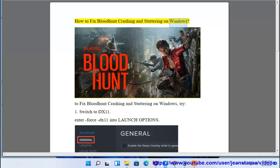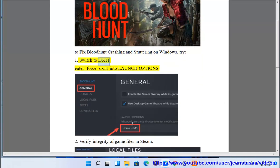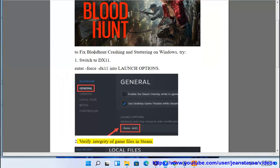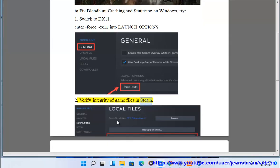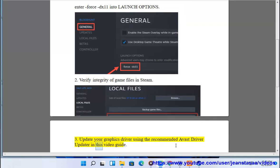How to fix Bloodhunt crashing and stuttering on Windows: 1. Switch to DX11 — enter 'Force DX11' into launch options. 2. Verify integrity of game files in Steam. 3. Update your graphics driver using the recommended Avast driver updater in this video guide.